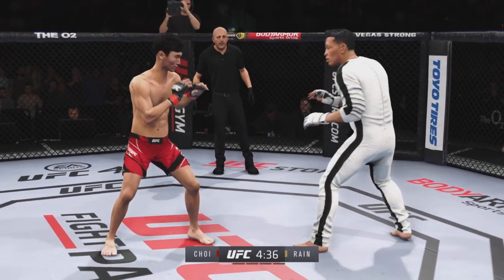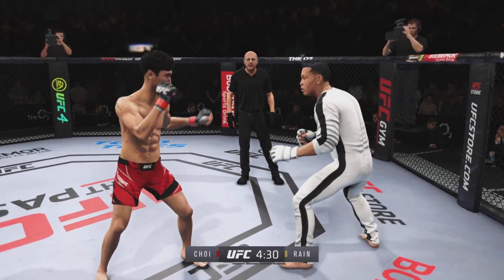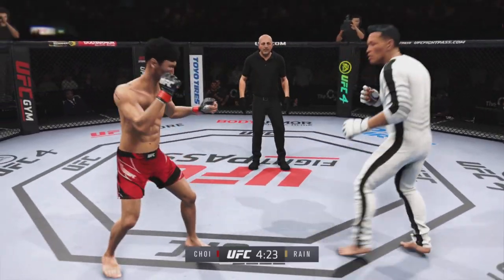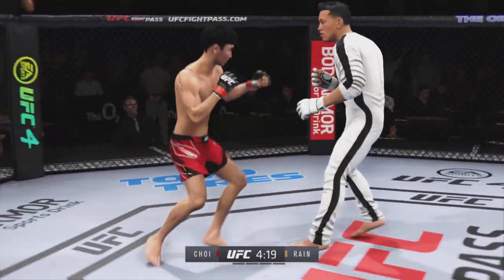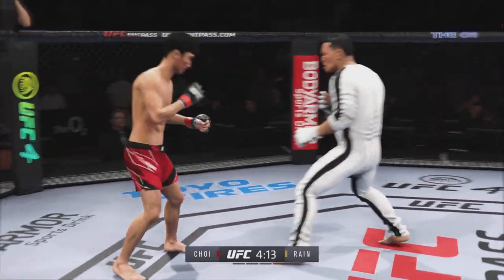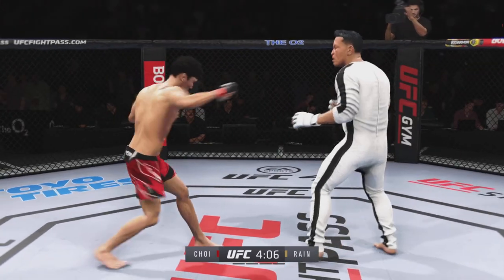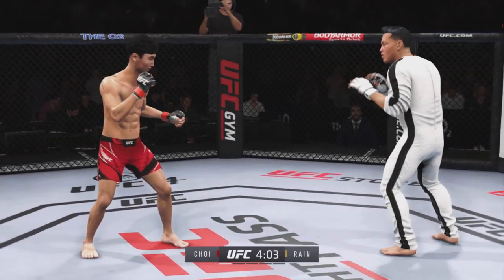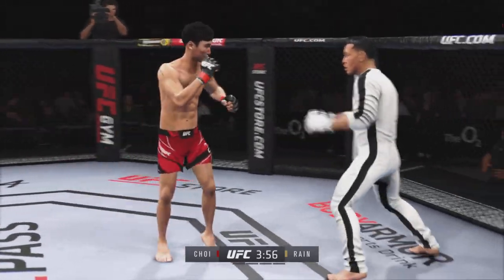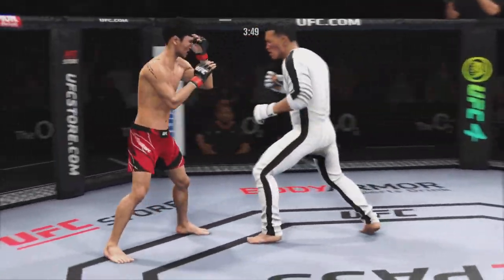Straight right hand, no good. Big, powerful punch lands. Now he's getting back to the ring. Look at him working, trying to shut the liver down. Punch is blocked. Try to establish that jab. Whiffs on the straight right hand. Just out of range with that kick attempt.